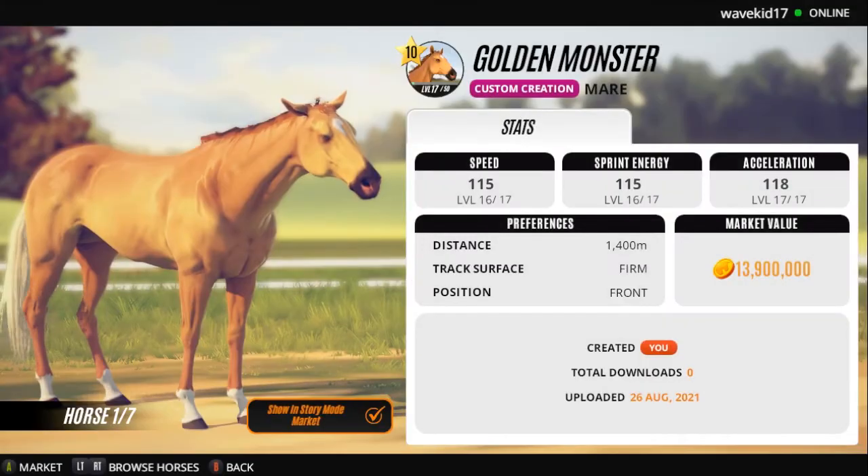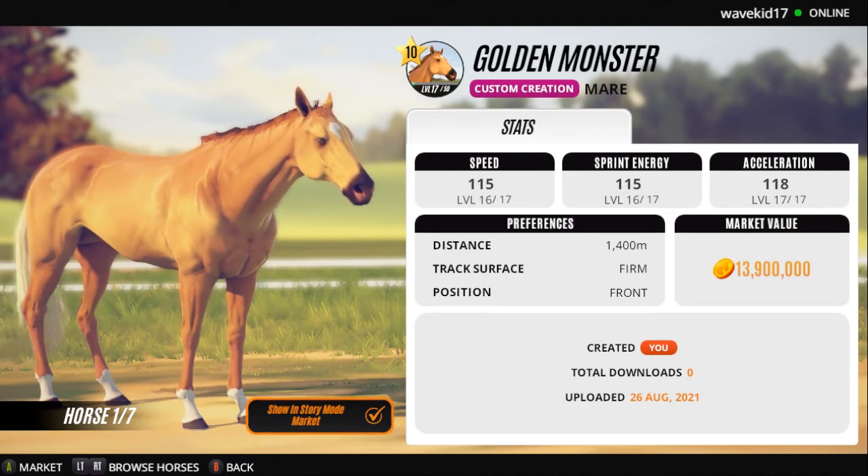And I'm actually kind of surprised that he's not completely trained all the way up. So here is our newest addition, Golden Monster. Like I said, she's going to cost $14 million. We're still going to have a long way to go when it comes to training her up — she has to get all the way up to level 50, and she's only technically at level 17.